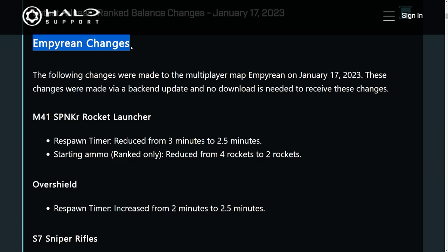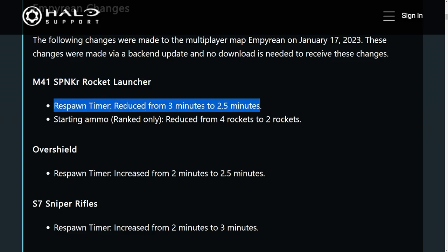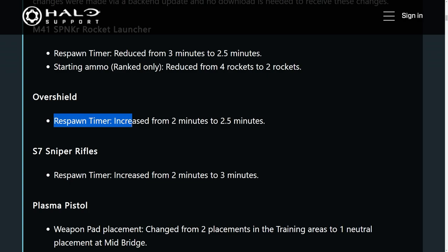First, let's cover the changes to Empyrean, the Pit remake that's currently in the game. The first change for Empyrean is the Spanker Rocket Launcher was changed — the respawn timer was reduced from 3 minutes to 2 and a half minutes, and for ranked only, the starting ammo has been reduced from 4 rockets down to 2. The overshield has a respawn timer increased from 2 minutes to 2 and a half minutes.